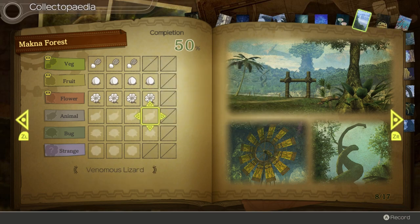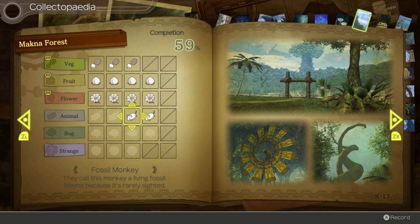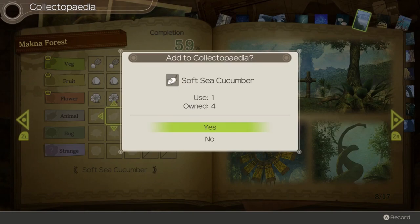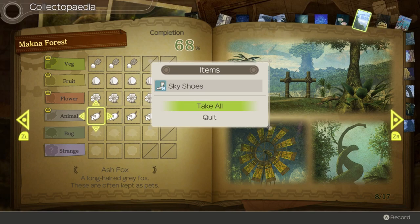For animals in Machina Forest, we start with Venomous Lizard - people avoid it because it looks like a venomous lizard, not necessarily because it is one. Weird. Fossil Monkey is called a living fossil, maybe because it's rarely sighted. The Soft Sea Cucumber is a tropic-dwelling sea cucumber whose softness makes it hard to catch - hard to believe for a sea cucumber. And Ash Fox is a long-haired gray fox often kept as pets. This row rewards more obsolete armor.